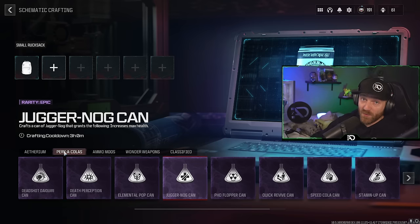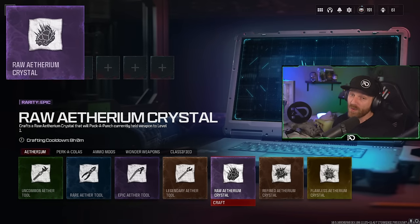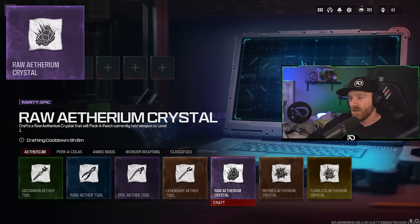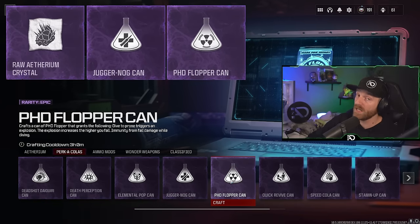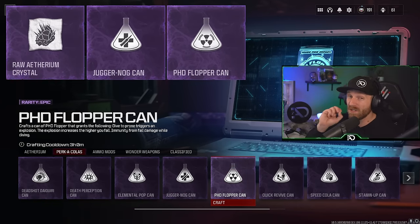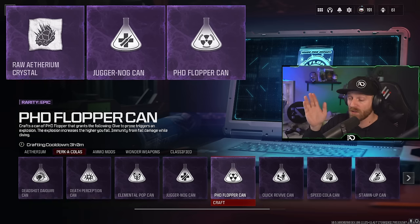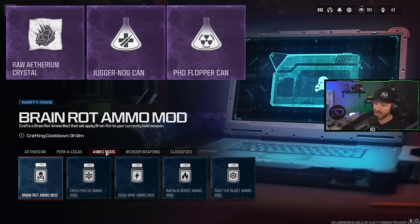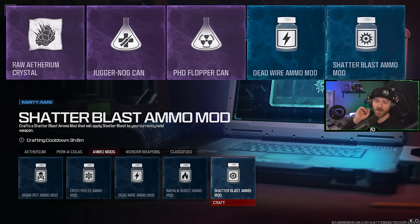For tier 2 contracts, the first exciting one is the Raw Ethereum Crystal Schematic - you can now craft Pack-A-Punch 1 and come into the round already having a Pack-A-Punch level 1 gun, which is a great start. For tier 2 perks you get Juggernaut Recipe and PHD Flopper, which is extremely helpful if you're using the crossbow with explosive bolts. For ammo mods in tier 2, you unlock Deadwire and Shatterblast, which is very, very good.